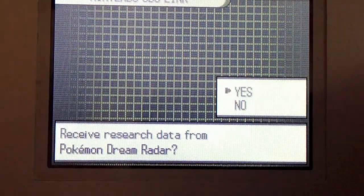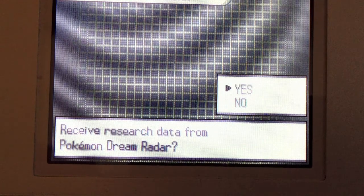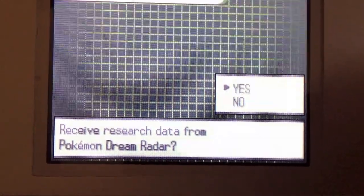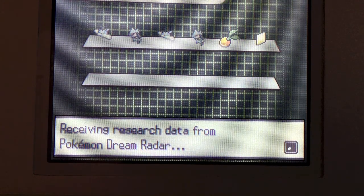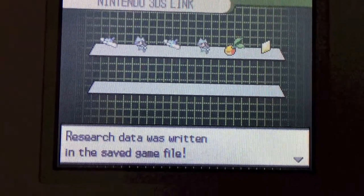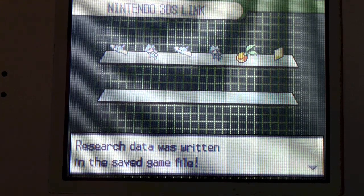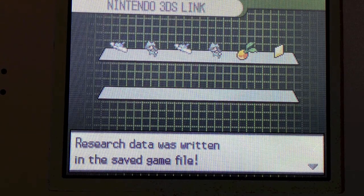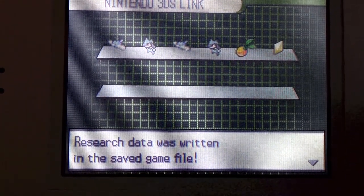Very important — do not exit out of Univalink. Go now to Nintendo 3DS Link, then Receive Research Data from Pokemon Dream Radar. Remember, you should have already sent your Pokemon from Dream Radar before attempting RNG abuse. I hit yes — connecting to Dream Radar; the Riolu I was targeting was on slot 4. Research data was written to the saved game file. That's very important: once you confirm yes in the Nintendo 3DS Link, you cannot go back and redo anything. So practice on common Dream Radar Pokemon like Swablu and Riolu before going for Therian forms or 4th Gen legendaries like Dialga, Palkia, and Giratina.